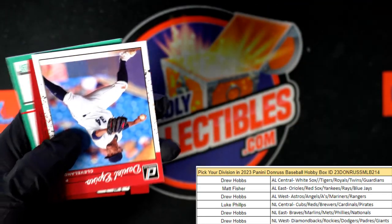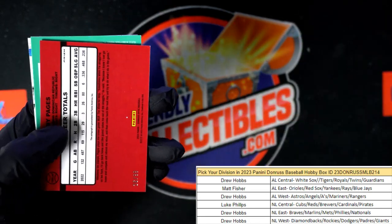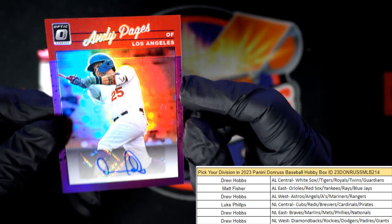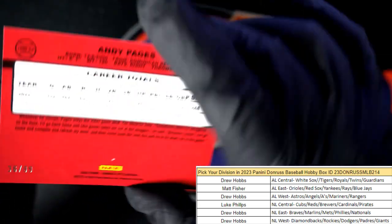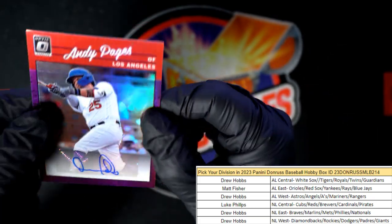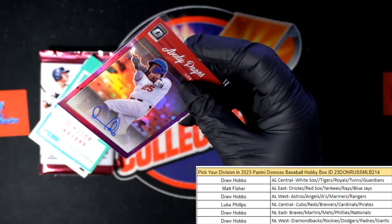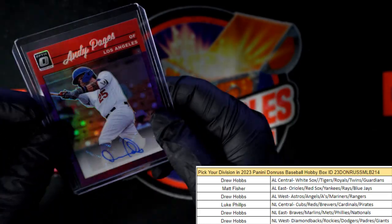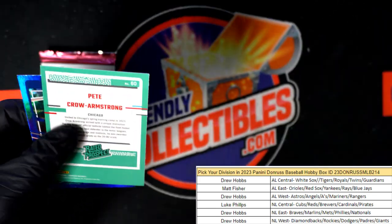Edgar Martinez. Daniel Espira — and we're going to have another autograph here. This is going to be Andy Pages, Dodgers. That's NL West Drew, coming out to you, and this is going to be numbered 36 of 99 — that's a beauty there, Andy Pages Dodgers. Nice one! Bob Feller Diamond Kings.